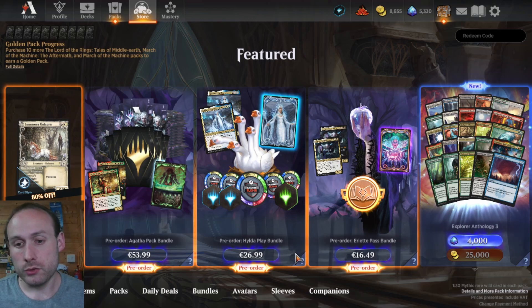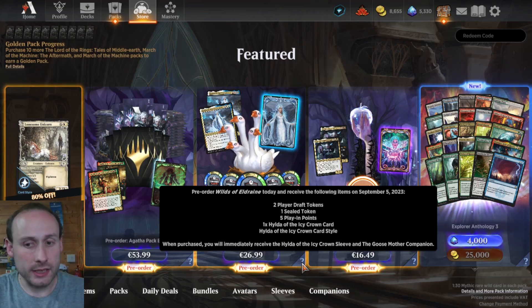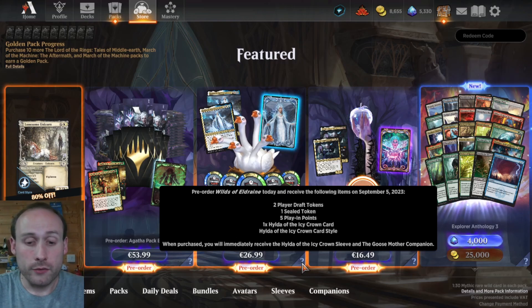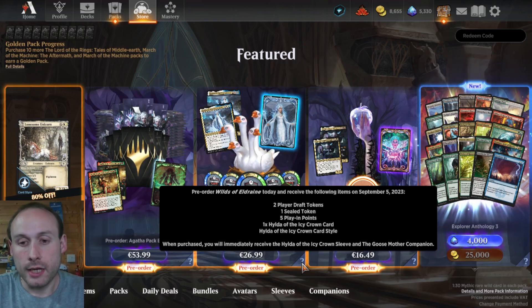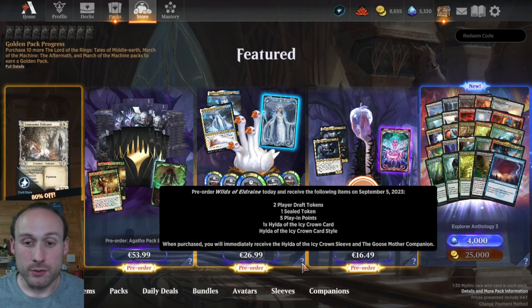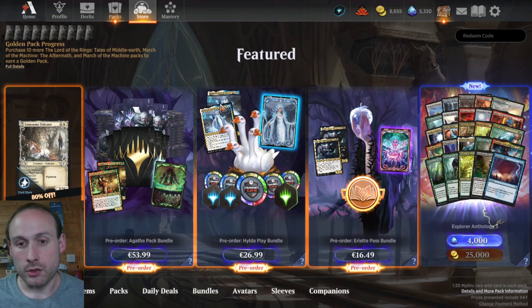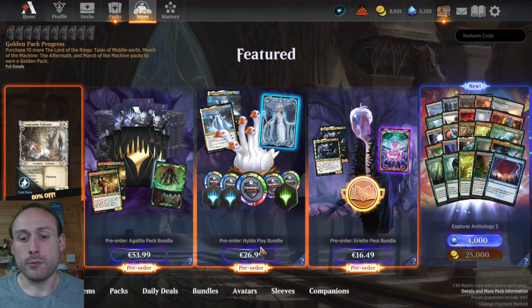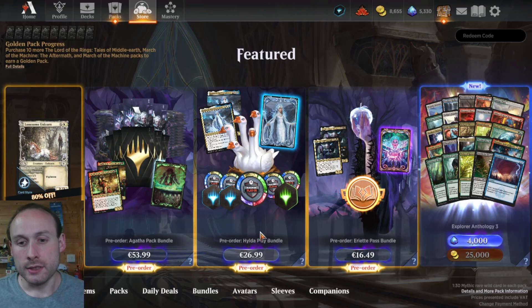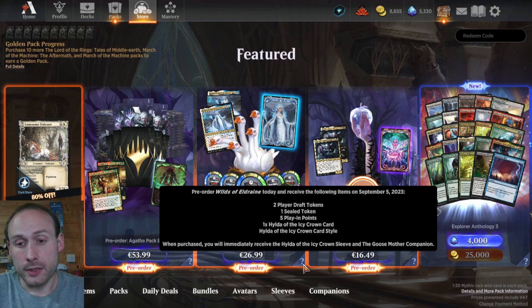The Hilda play bundle gives two player draft tokens, a sealed token, play-in points, a card, a companion, and a sleeve. Player draft tokens are 1,500 gems each for premier draft, and the sealed token is 2,000 gems — so that's 5,000 gems worth of value plus one extra card. 5,000 gems for $25 is about the same rate of 200 gems per dollar, plus the extra card. So again about the same value as the pack bundle, but you're spending less to get the same rate, which is slightly better.